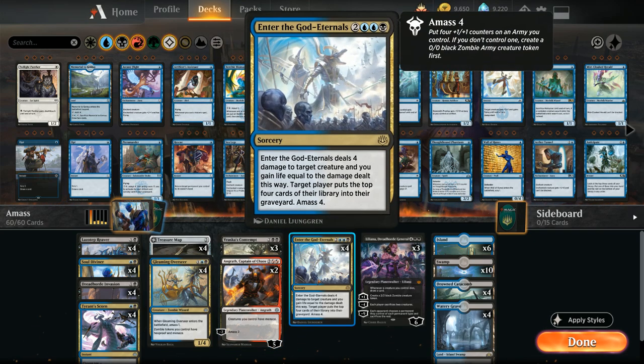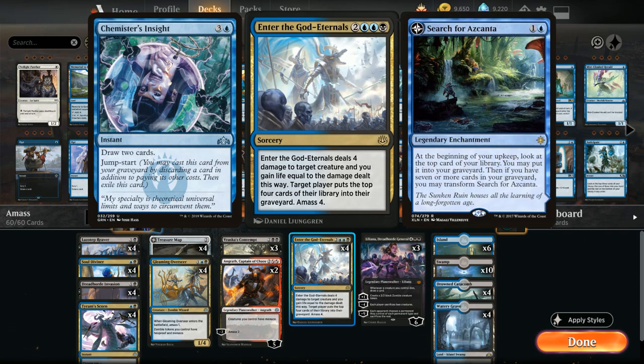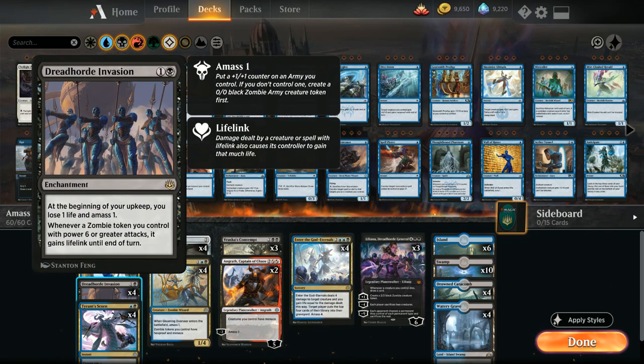At five mana we've got the full four copies of Enter the God-Eternals, one of the great payoff cards for being a blue-black amass deck. We get to deal four damage to target creature and gain life equal to the damage dealt — deal four, gain four. We also get to mill target player for four cards, and then amass four. So we add four power and toughness to the board, deal four damage, and gain four life all for just five mana. It also helps grow our Dreadhorde Invasion token quickly to start gaining even more life — a fantastic card against any aggressive deck.